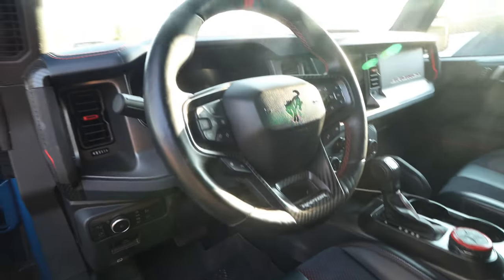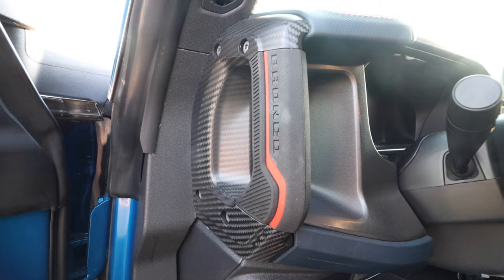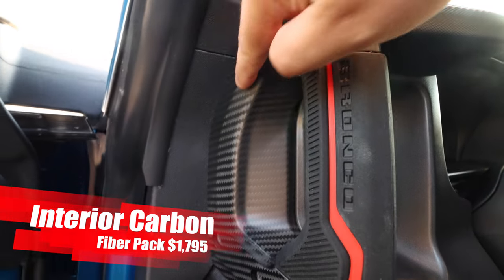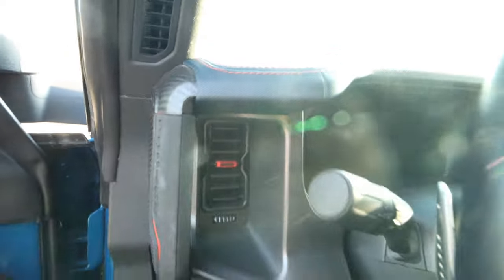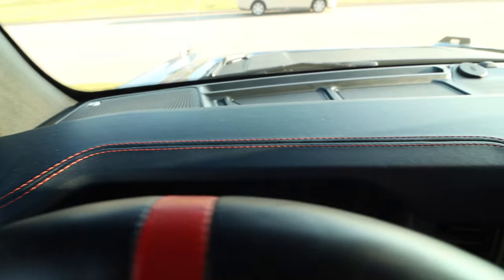Hopping in, you get a handle with a carbon fiber finish and orange trim. The same orange stitching follows on the dash. We have the B&O sound system, which was really, really loud and so clear — loved it, one of my favorites.